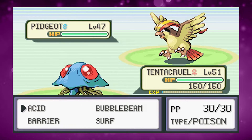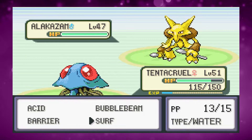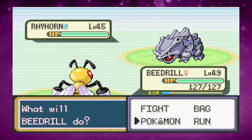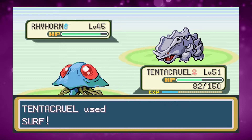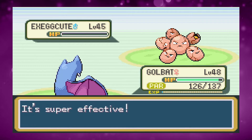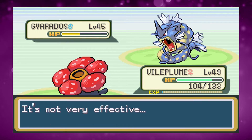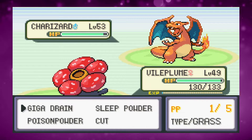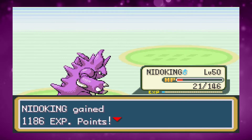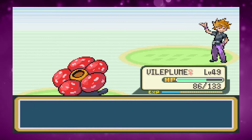For the rival fight before the Elite Four I start with Tentacruel to Surf down Pidgeot, switch to Beedrill to Twin Needle Alakazam, then Tentacruel for Rhyhorn. Golbat Wing Attacks Exegcute, then Vileplume uses four Giga Drains on Gyarados — but he switches to Charizard on the last one, forcing a switch to Nidoqueen. A Rock Tomb and Surf take it out, then Vileplume finishes Gyarados with one last Giga Drain.